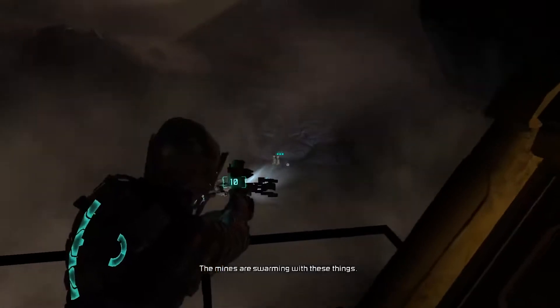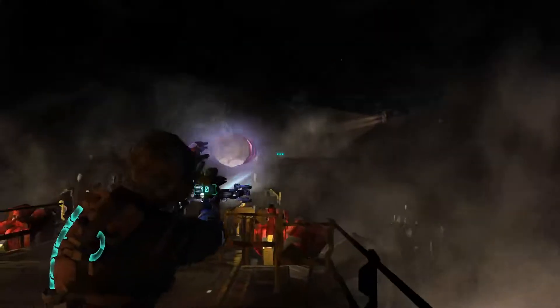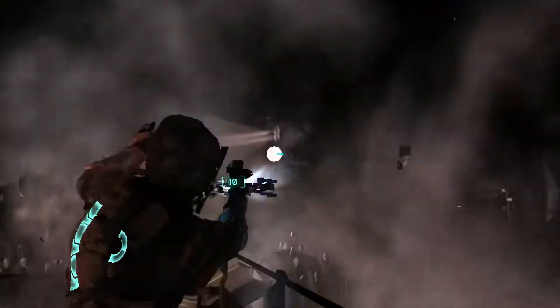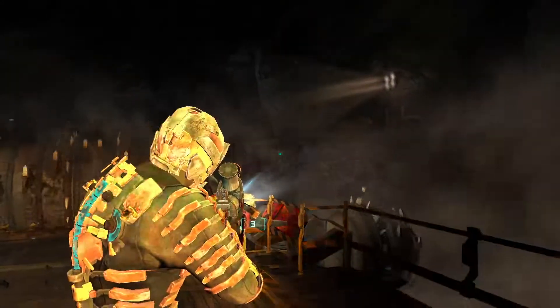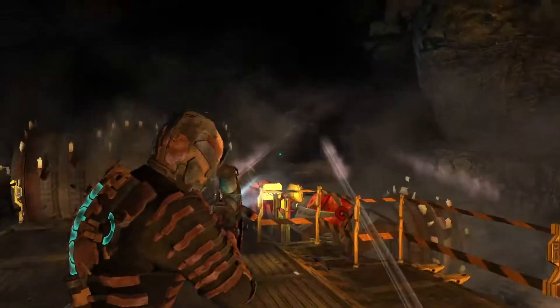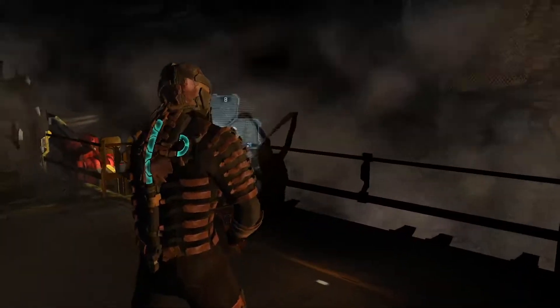There are some health packs on this side. Over here there's going to be a bunch of lurkers — I would recommend using these canisters to kill them, just to save your ammo; you don't have to. I would also recommend to not use the detonator face-to-face, like when an enemy is face to face with you — that can and most likely will instantly kill you. You can use it on these leapers though, because they are far away. Someone like this guy, I would not recommend using it on.